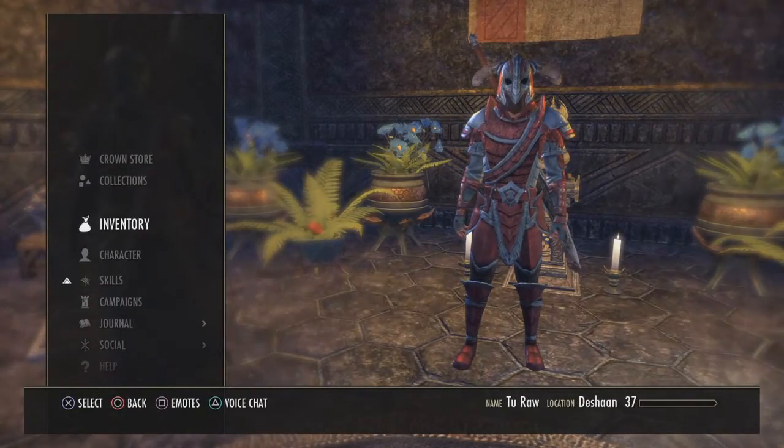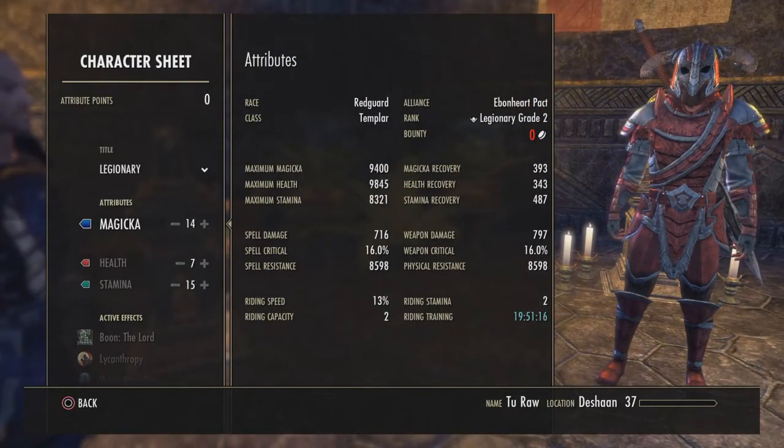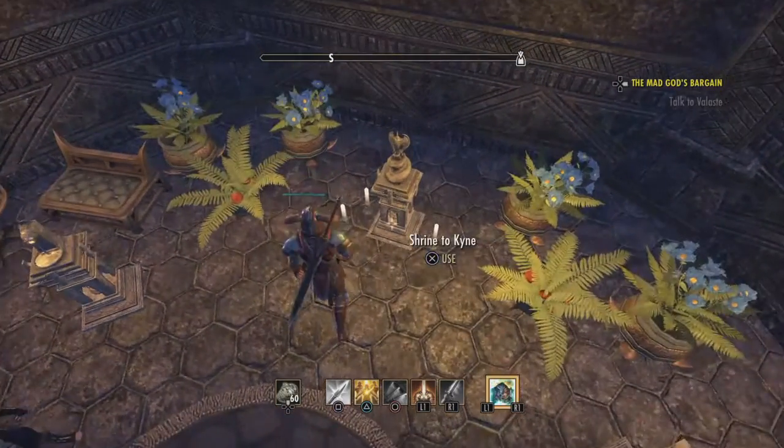I'm going to show you guys how it works. Right now I'm level 37. If I go to my character, I currently have 14 in one attribute, 7 in another, and 15 in another. You can see at the top I have no attribute points available — you get attribute points every time you level up.